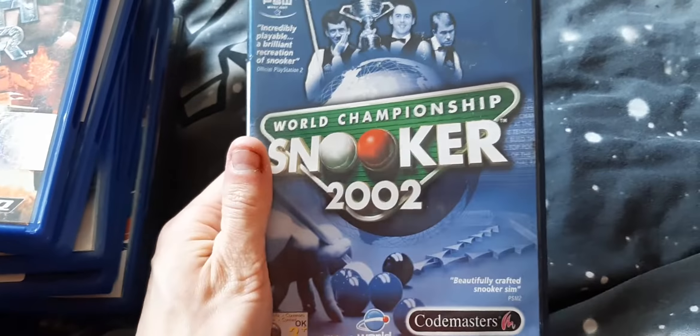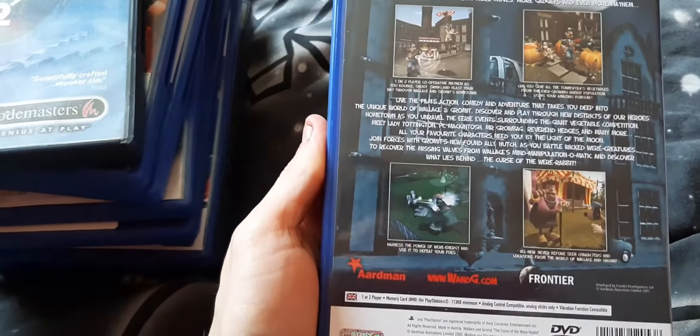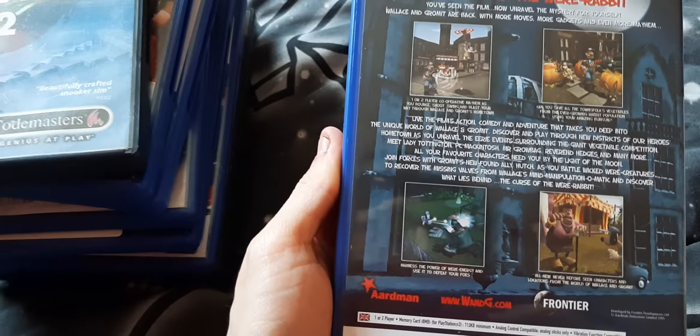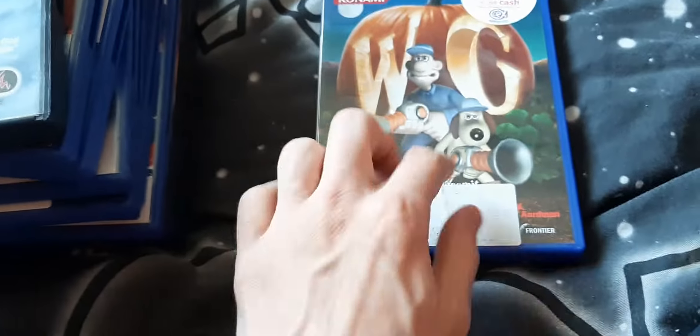World Championship Snooker 2002. Next is Wallace and Gromit: Curse of the Were-Rabbit. This game was meant to have two players, but I had no clue how to unlock the two-player mode. If you know how to do the two-player mode in this, let me know — I don't know how you do it.